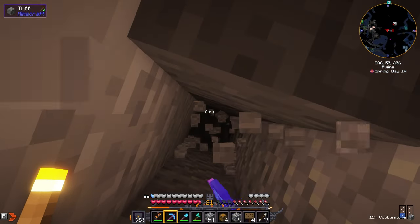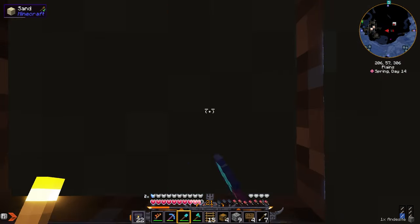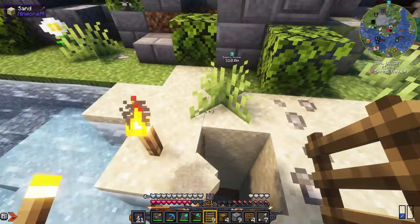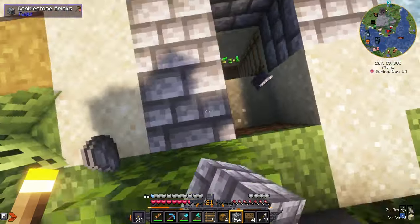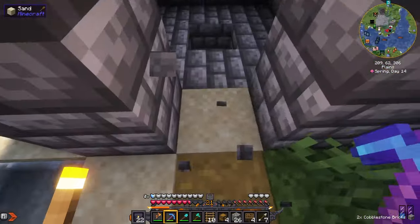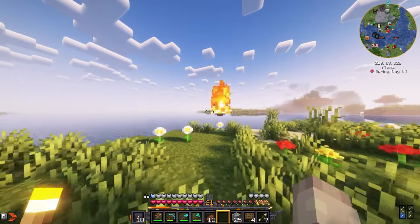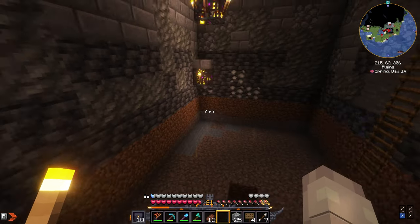Now I just need a way to get up, so I'm gonna dig out a little bit and start mining up — I'll need some more ladders. It leads straight outside of the dungeon. I need to secure this place so let me make a little bunker shelter. Let's build a nice little entrance out of a spruce fence.